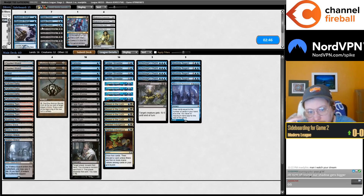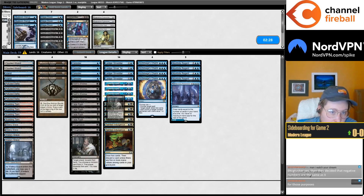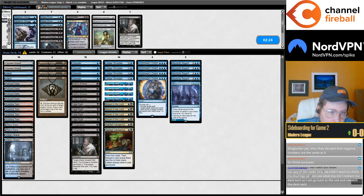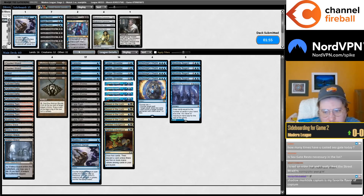I'm not 100% sure what our sideboard plan is. I've cut some of the cards I was bringing in this matchup largely because I found this matchup to be pretty good. I think I'm gonna go minus one Dismember, minus one Thoughtseize, plus two Stubborn Denial. I don't think the Sea Gate Restoration is 100% necessary but it is pretty nice.